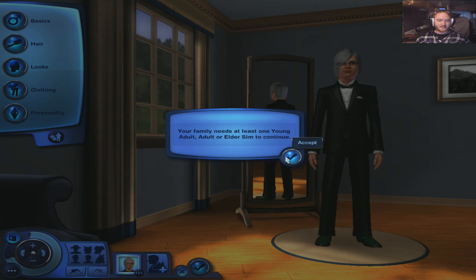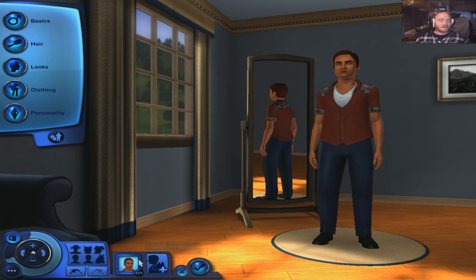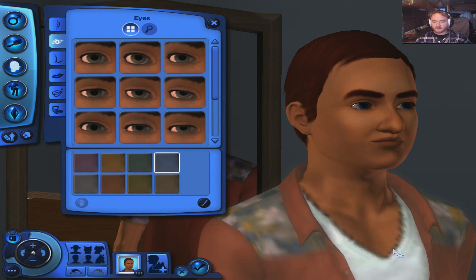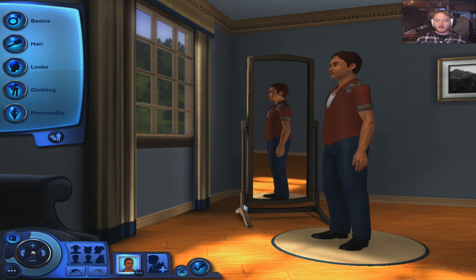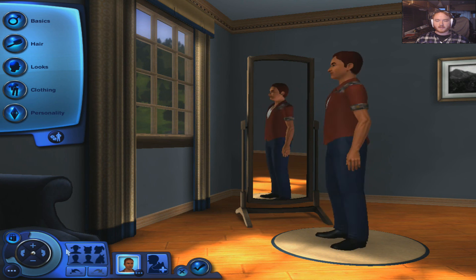Your family needs at least one young adult, one adult or elder sim to continue. Oh, okay. What's this fucker's age? Can we choose that eye color? Blue — blue like the fun. Oh my god, look at those graphics. I know they set it to high quality, but they meant high quality. This is like a PlayStation 2 game — early PlayStation 3 or late PlayStation 2.